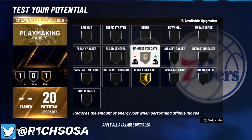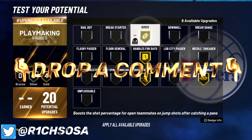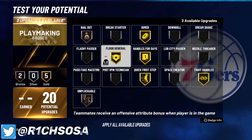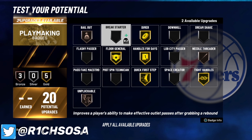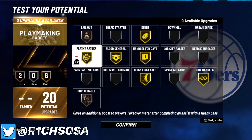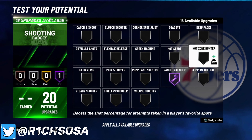For playmaking, essential badges are quick first step on gold, and you're going to want handles for days because this year you can dribble with normal signature moves. If y'all want a tutorial on that, drop a comment. Other badges I'm throwing on are floor general, dimer to help out my teammates, tight handles to help myself, unplugable on bronze, and bailout. For the last three badges you can put on a gold badge or spread the wealth with bronze badges — I'd go needle threader or downhill. I'm also putting on flashy passer on gold to help teammates when running point guard with this build.